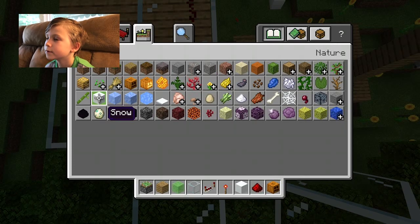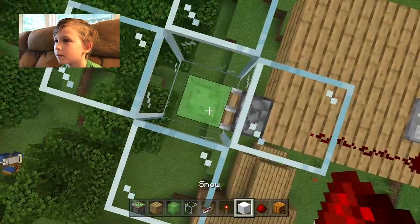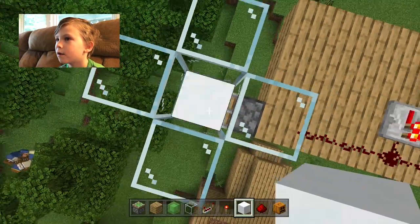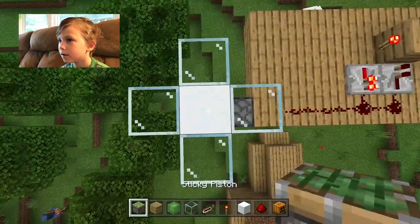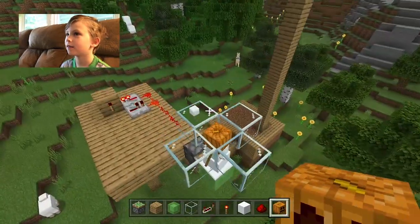What you're going to do to spawn a snow golem is you're going to do two pieces of snow, and then put it on top, and then activate it. If you do that, then you're done.